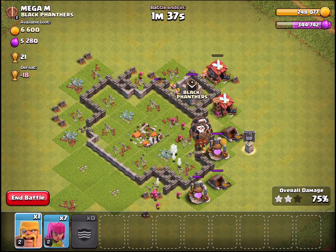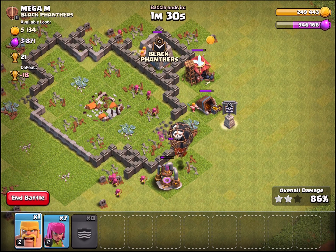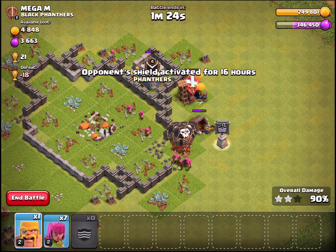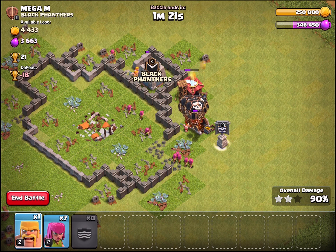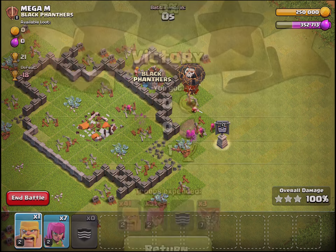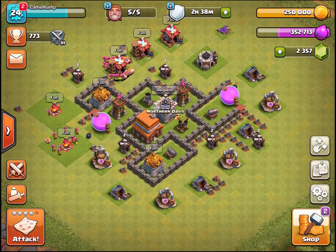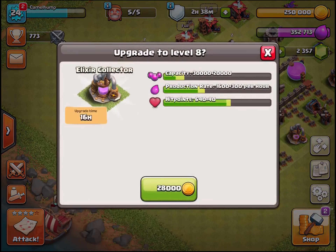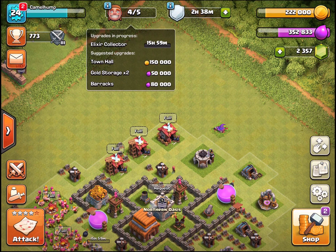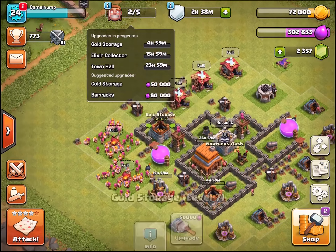This isn't the typical way you'd want to use barch, but we're trying to get in, take out the air defense and maybe this archer tower — completely swarming one side. Once they attack over the wall, we'll come in from this side to take out the distracted archer tower. They went for the mortar first, which is okay. As I was saying, raiding is different from trophy pushing — we're just looking at loot, using a cheap and quick army of barbarians and archers, aiming for collectors.